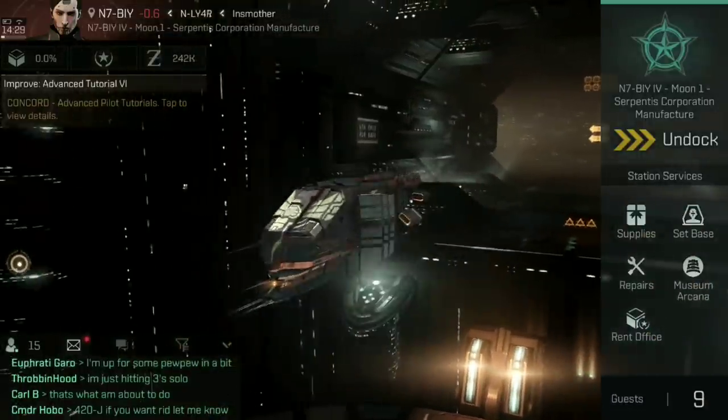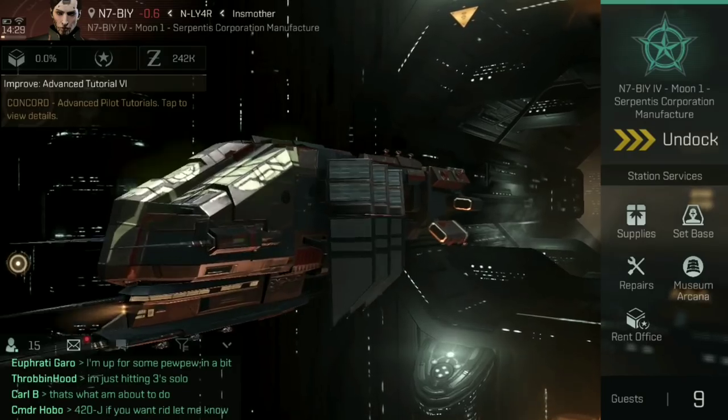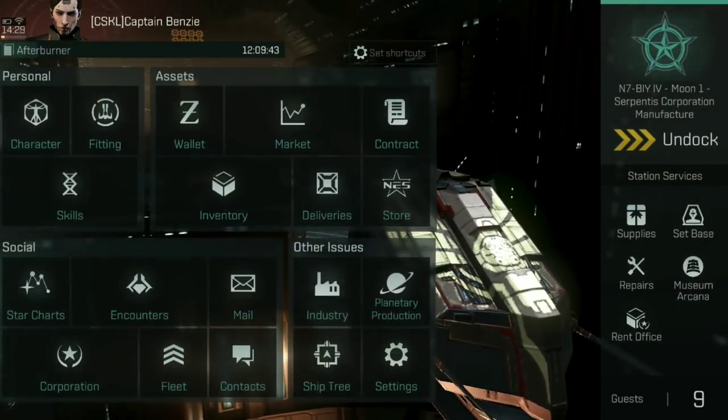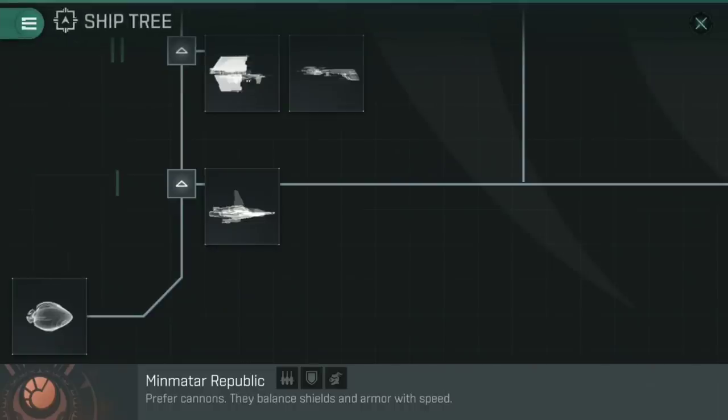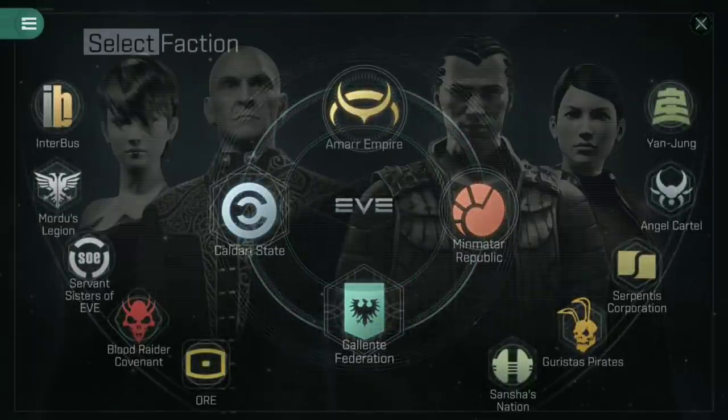Of course, we're going to be looking at my favorite ship, the Thrasher — this absolute beauty here, a three-guild belt shark with the super cool earth skin on it. If you're looking to find out about ships, obviously the best place to go is the ship tree. I'm at the Minmatar one, and we are going to look at Minmatar.